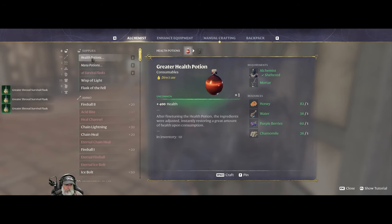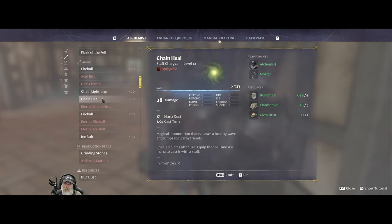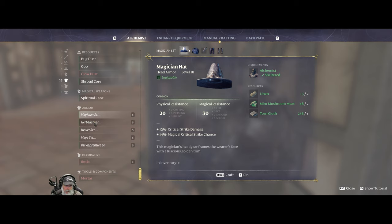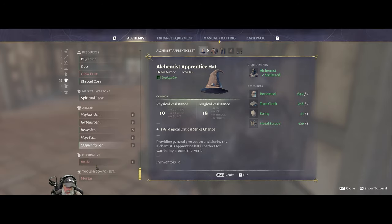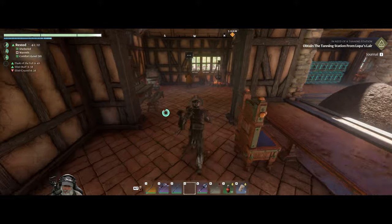I haven't found a level two heal channel. The chain heal is for multiplayer - I can't use that to heal myself, I tried it and it didn't work. Grinding stones, bug dust, spiritual cane. These different magician sets may require an alchemical base, but it doesn't look like it does. I'm not really planning on making any of that anyway because we're more of a ranger build.